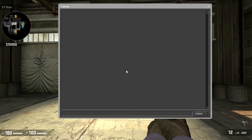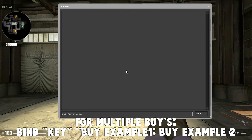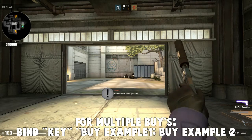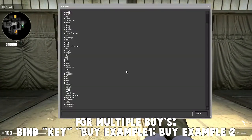So after you do that you can type in the code, which is: bind, then the key, then whatever you want. In this case it will be buy AK47, colon, buy M4A1. So this buys the primary weapon for both teams — the primary rifle.